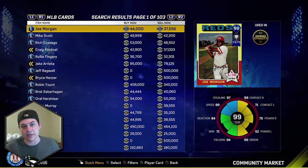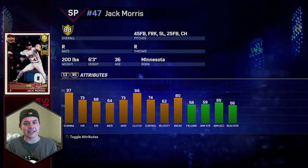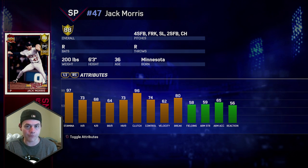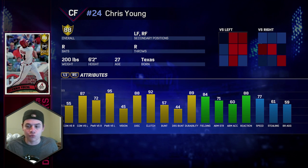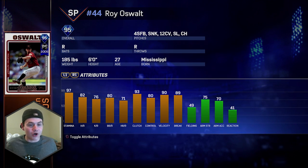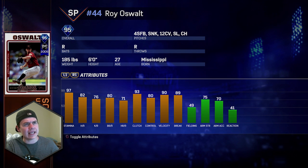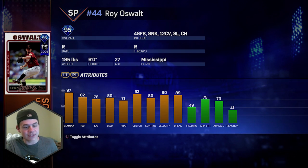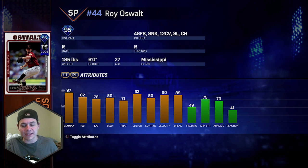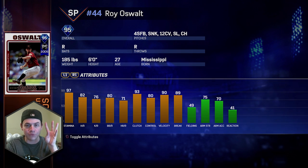Let's talk about some new Battle Royale rewards added today. 88 overall Jack Morris — he got two cards in one day — available as a six-game reward. Also 88 overall Chris Young: 87/95 contact against lefties, 45 vision, but really good in the field with a lot of speed — also a six-game reward. New Roy Oswalt card — his third or fourth in the game — 95 overall diamond: 82/76 per nines, 90/89 velocity and break, four-seam, sinker, 12-6, slider, changeup. This is a 12-game reward, not a flawless reward.